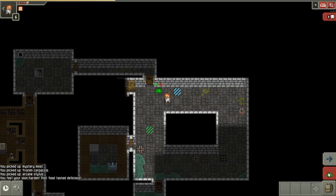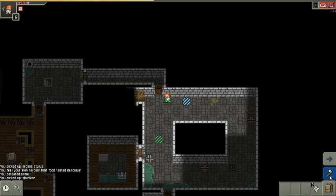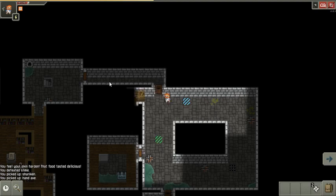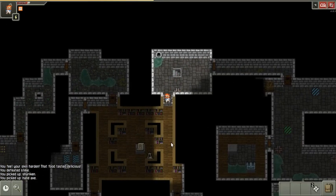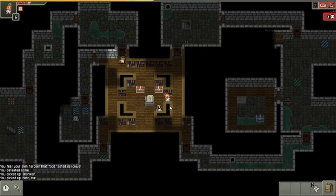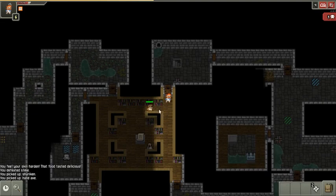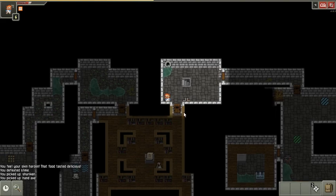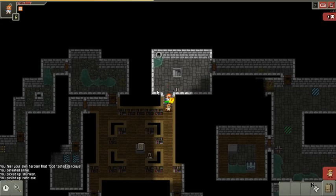These are ninja stars — they're fast so you get two shots. He dropped a hand axe, which is possibly cursed. I'm gonna stand here so that I can trigger that dart trap if I need to for the next enemy. He was able to hit me because I didn't have any ability to dodge — he was standing on the other side of the door. Usually they're not smart enough to wait for me on the other side of a door.